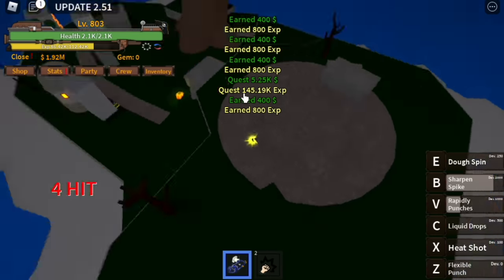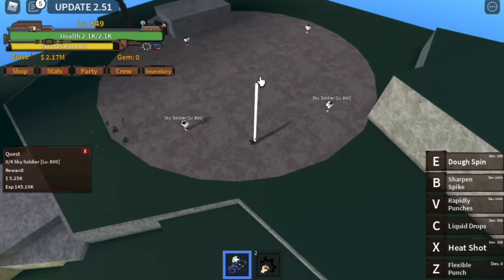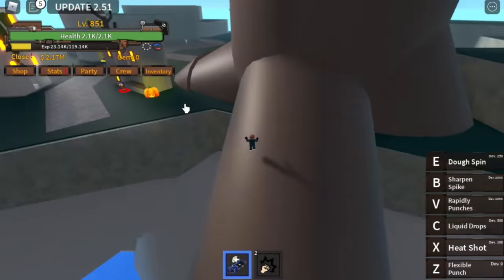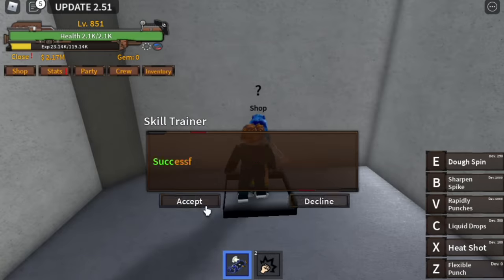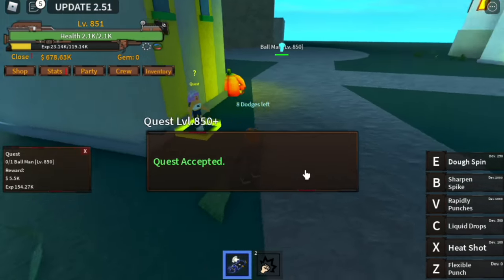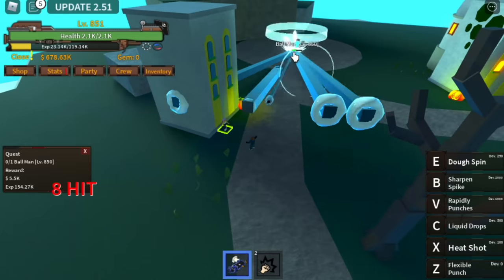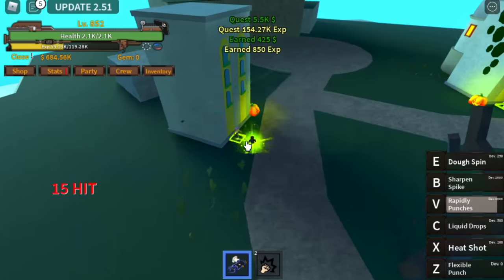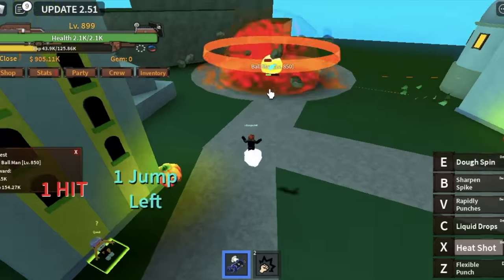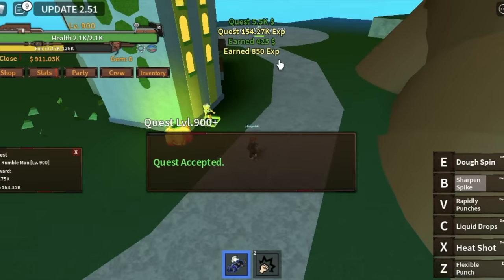You need to kill four enemies with one B skill to finish the quest. If you want to stay here until level 900, that's fine. What I did was buy Observation Haki and at level 850 started doing the Ball Man quest — but I think it's better to stay at 900. For Ball Man, just use your V skill, and then use your B and X skill to finish the second quest when the V skill is on cooldown.